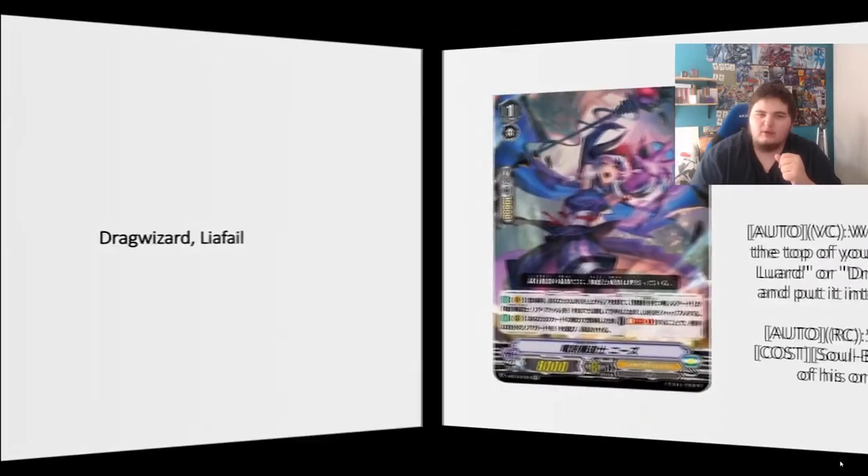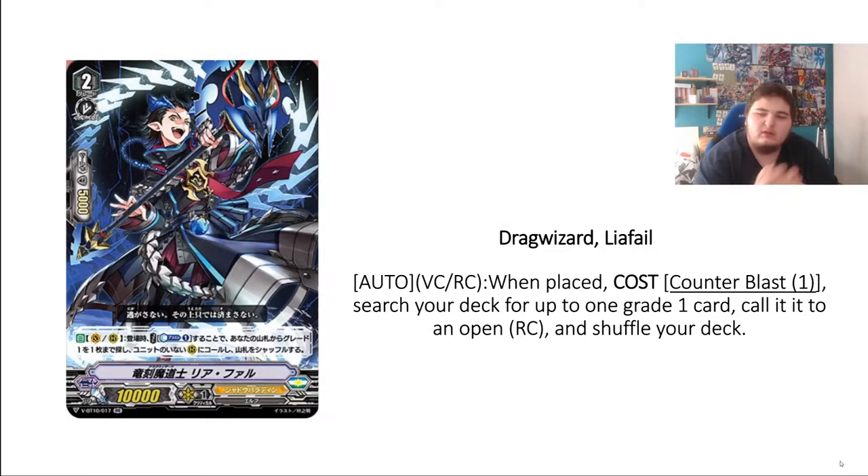One of the support cards is Dragwashed Leofal, which was a swift reveal a few days ago. Her skill is: when placed, Counterblast 1 to call out any Grade 1. With Drag Race at Knees you can already see that it makes a package — you call Leofal to the field, call out Knees, Knees uses CB and gets your advantage. You can add Leofal to hand with Knees as your Grade 2 ride, and if you don't have the Grade 3 yet, you can check the top seven for Drag Art Bluart. Really nice overall consistency.